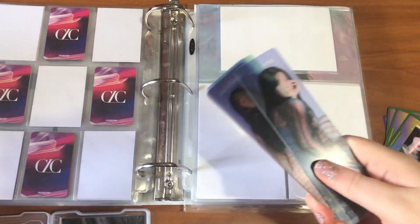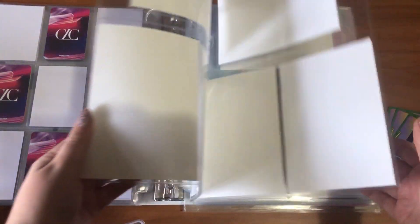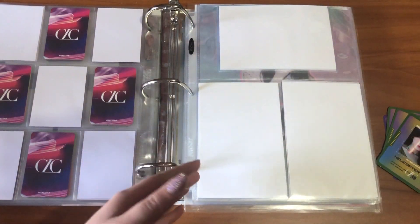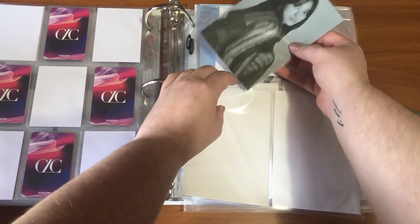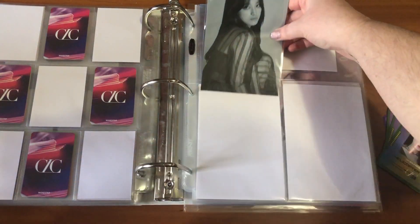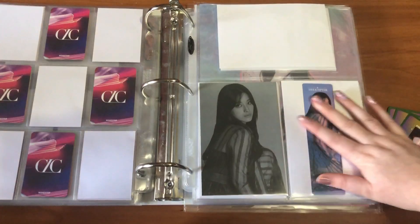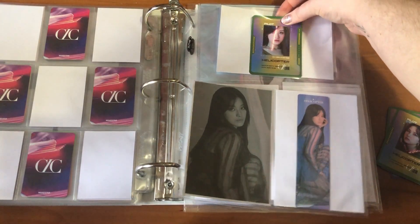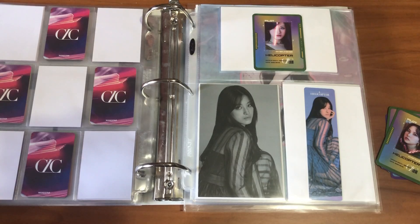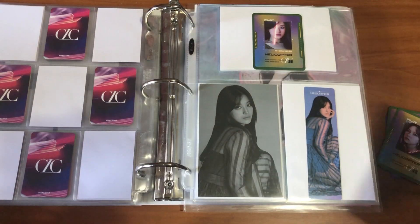Next, everything I have to put away is the pilot cards — I have a full set — and then the bookmarks and the stickers. My plan is to give each member their own page because there are three different inclusions per member, so it fits really well. We have Sunghee going first of course, and I do have the stickers in sleeves because it slides in and out a little bit easier that way — her sticker, then her bookmark, then her pilot card.